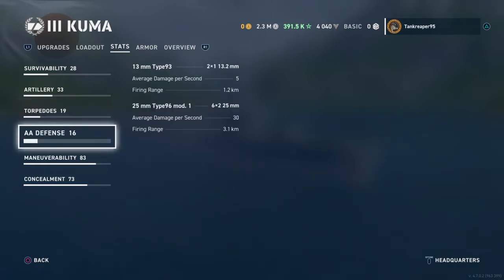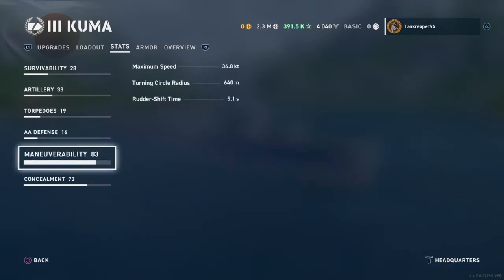For AA defense she only gets two types. The 13mm Type 93 — two mounts, 5 average DPS, range 1.2 km. The 25mm Type 96 Mod 1 — six mounts, 30 average DPS, range 3.1 km. Max ship speed is 36.8 knots, turning circle is 640 meters, and rudder shift time is 5.1 seconds.